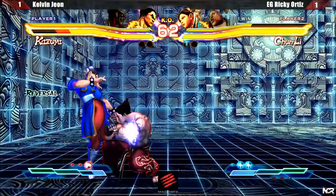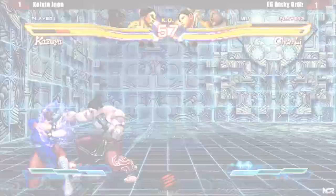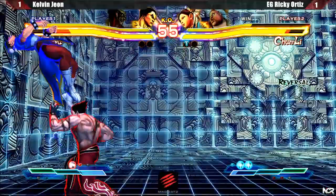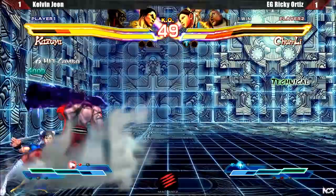As my corner pressure continues, Ricky decided to alpha counter my normal, which I happened to cancel into electric. Having one bar to spend, I decided to do crouching fierce into EX demon godfist, then backdash cancel out of it, followed up by medium kick overhead while I was in counter-state. Since Chun got hit while she was crouching, it caused an automatic ground bounce, allowing me to follow up with more electrics. Alpha counter to maintain control — just Doria everything. And Ricky missing the tag!